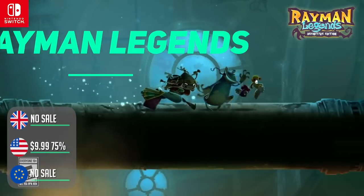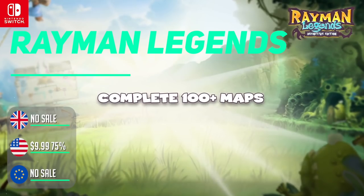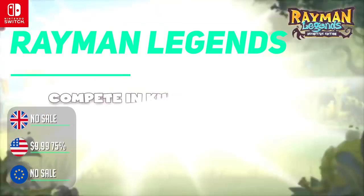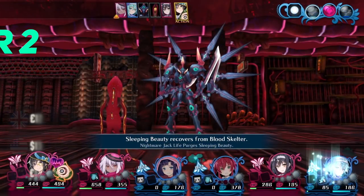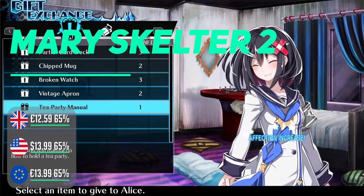Rayman Legends on Nintendo Switch is a great blast — it's one of the best platformers in recent years and the definitive version on Switch brings a few additions to the already large game. You can enjoy this one by yourself, but you can also take advantage of playing on the move or with a friend as you take on the colorful, wonderful worlds.